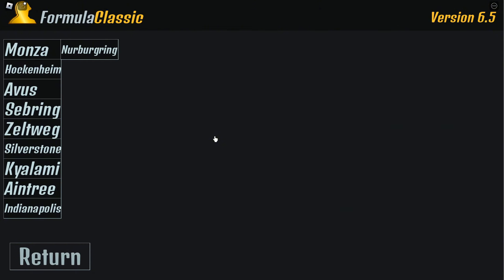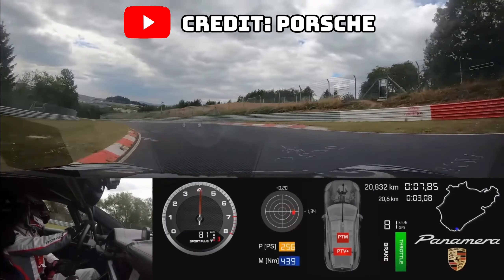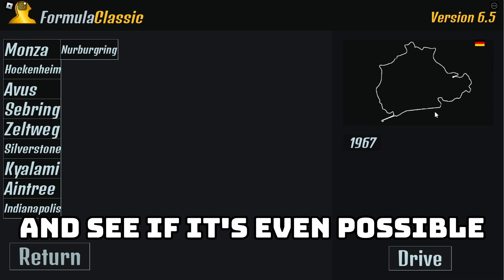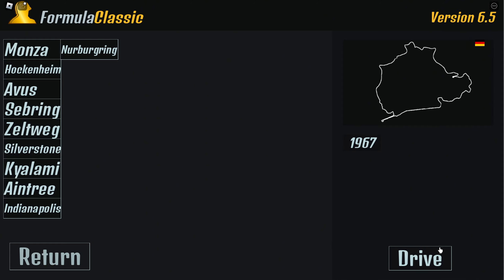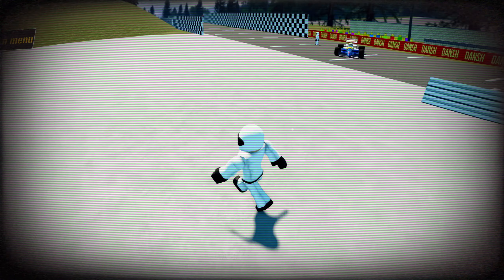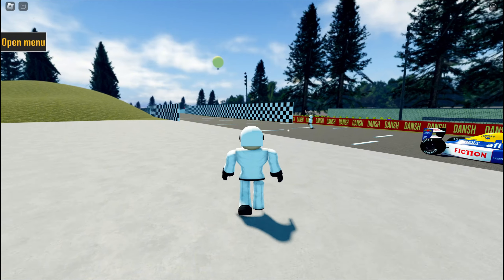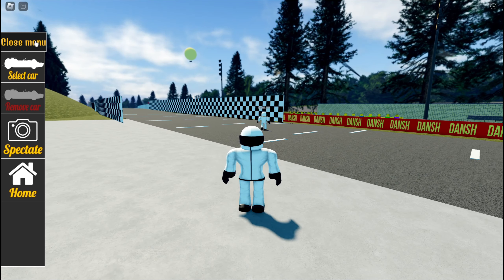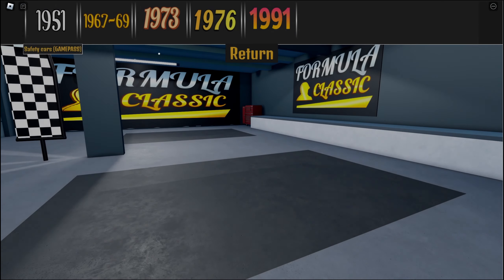If we click drive, you can see it's there — the Nürburgring Nordschleife. We're going to take a look at the new track and see if it's even possible to set a lap. Here we are at the Nürburgring Nordschleife in 1967.